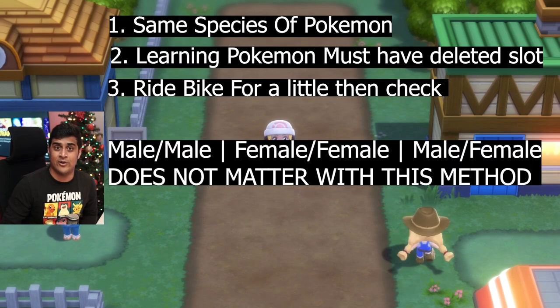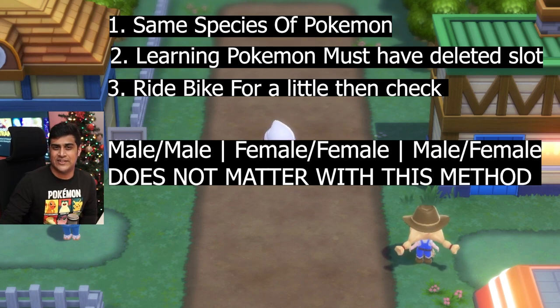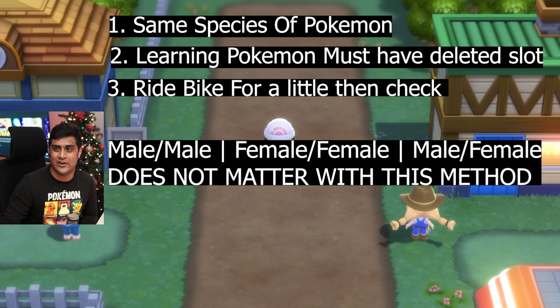It does not matter if it's male or female — any gender combination works. They will just learn from being together and playing in the daycare. You could think of it as they're actually playing around the daycare, learning from one another, which is kind of cool when they're not breeding — they're actually learning from each other.